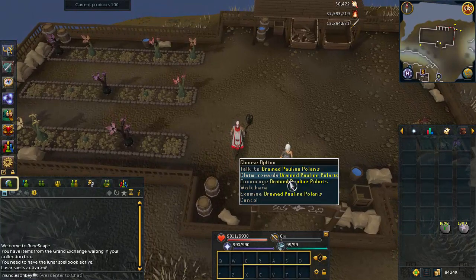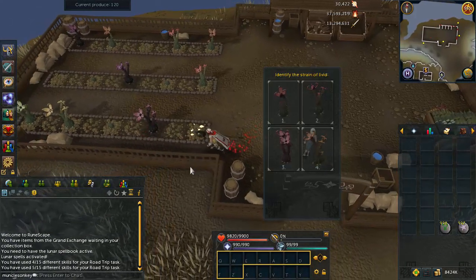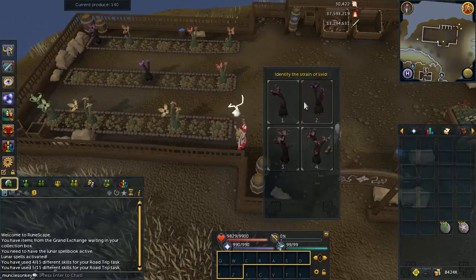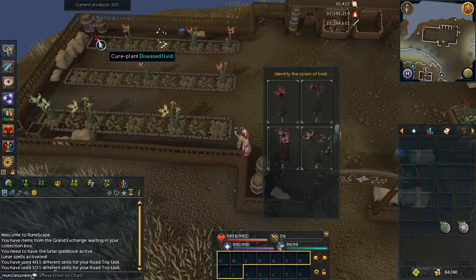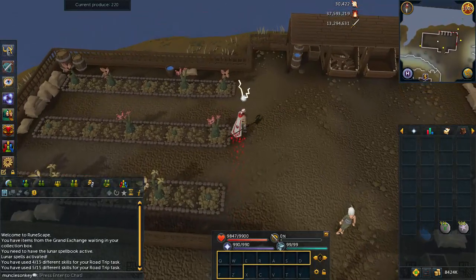There are four major Livid Farm activities that you can do for points. The first of these is farming. You can do farming every single round, and there will always be three empty patches that you can fertilize the soil in, and also three diseased Livids that you can cure by clicking on them and then clicking on the correct Livid that they represent. Click the right one and you'll cure the plants, and you can do this every single round for a decent amount of Farming XP.